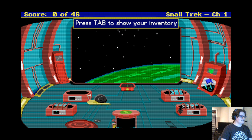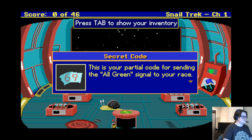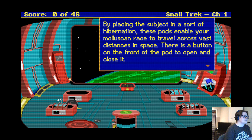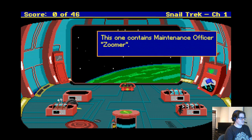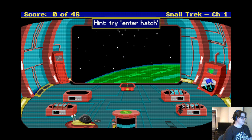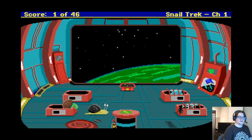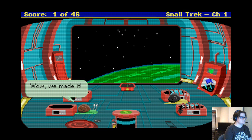I can make it super super fast. Tab is inventory, and I have a secret code — part of the code, huh. Try hitting Enter. Open pod — it's already open. This pod enables your mollusk's race to travel across vast distances in space. There's a button on the front of the pod to open and close it. This is Maintenance Officer Zoomer. Open pod! Got a point — oh, we made it!